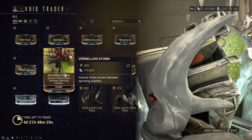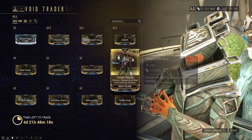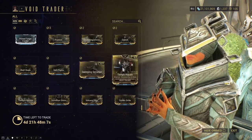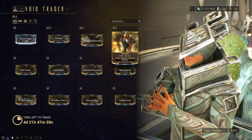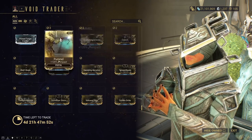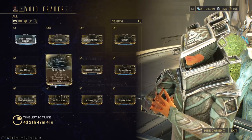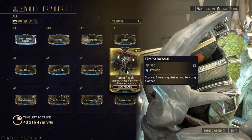You have all of the rare mods — Stances, 60% elemental mods, Split Flight. There's also Sweeping Serration, Tempo Royale, Scorch, Scattering Inferno, and Pummel. I would say pick these up if you're just a little too lazy to farm them out, because it's a lot faster farming the Ducats and credits for some of these mods. I purchased all the ones I was missing. Definitely pick up the 60% ones and Tempo Royale, but it's always up to you — I love heavy blades, that's why I'd pick up Tempo Royale every single time.